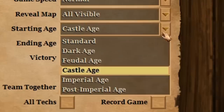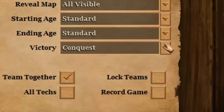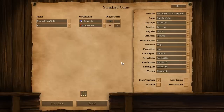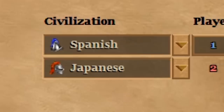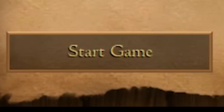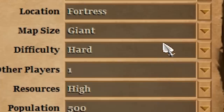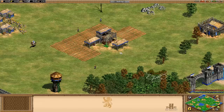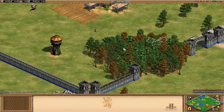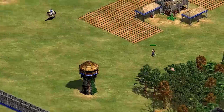We're going to be starting in the classic standard start. Let the fun commence — we're playing as the Spanish. They're wacky, they're unique, they're fantastic. Let's start this game, and let's whack the difficulty onto hard, because I like a good challenge. Although there's not really going to be much of a challenge — we're the Spanish. And we're into the game, ladies and gentlemen, and what a fantastic game this is.